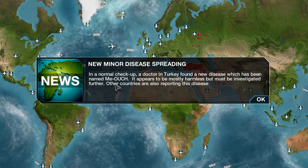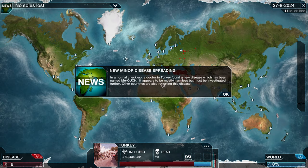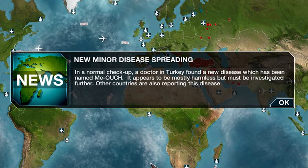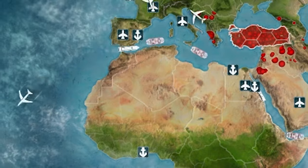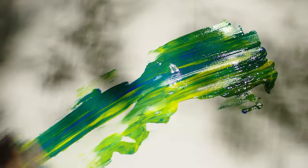New minor disease spreading — in a normal checkup, a doctor in Turkey has found a new disease named Meowch. It appears to be mostly harmless, but must be investigated further. Other countries are also reporting the disease. Yeah, harmless, is it? We have such a good track record for understanding when things are harmless — just look at smoking, lead paint, asbestos, and not to forget Bill Cosby.